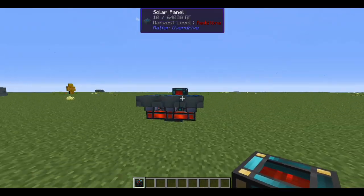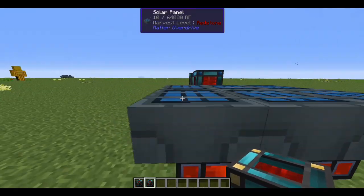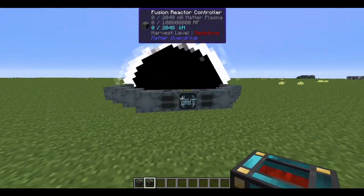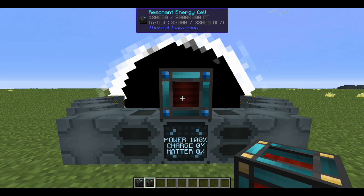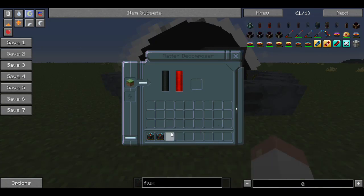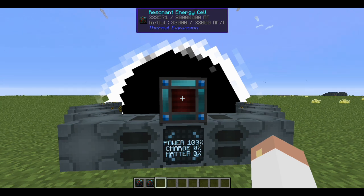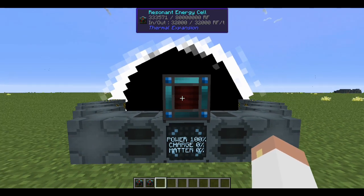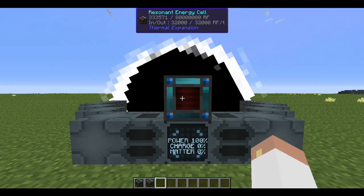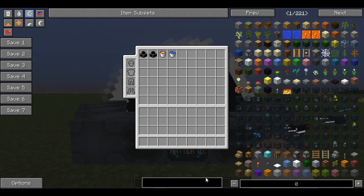Let me grab one that isn't charged — that one has 180k in it, which is where the lava ended up: 180,000 from a bucket of lava. But what about my one piece of dirt? One piece of dirt gave us 153,571 RF. One piece of dirt! Can you not see how insane this thing is?